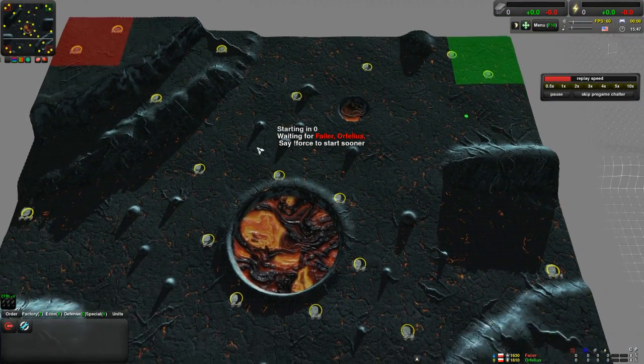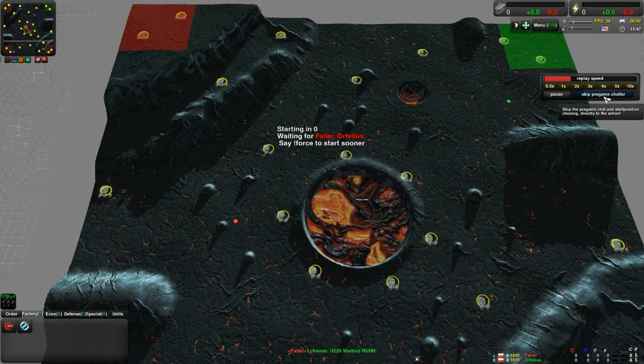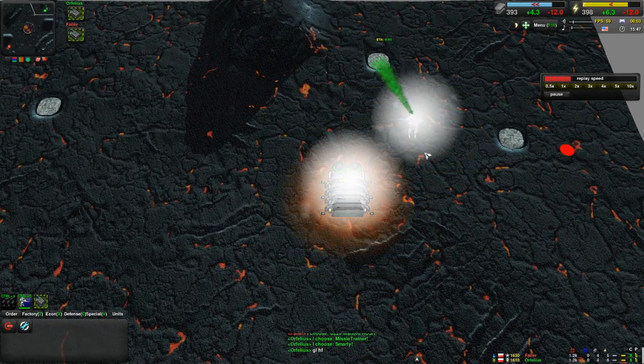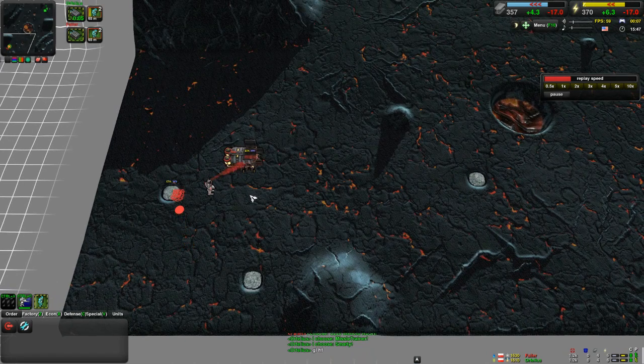You usually don't see much tanks or light vehicles or that sort of thing, but it's not unheard of. So anyway, let's go ahead and jump right in. Here in the northeast we're going to see Orphelius — he's going to be using the green Cloakibot. Down in the southwest we'll see Failor with the red Cloakibot factory as well.